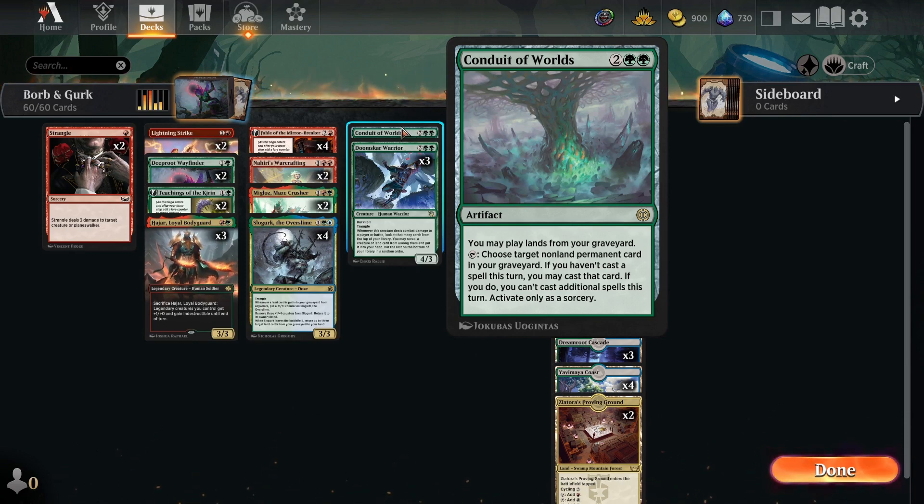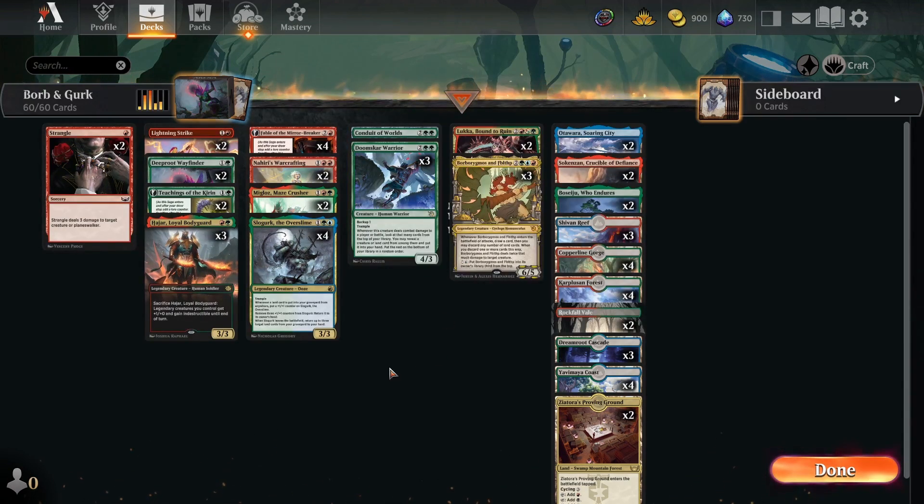A Conduit of Worlds is going to help us in the late game against other midrange and control decks — if the hand's empty, we can just cast spells out of the graveyard, so it's pretty cool. This deck has a lot of versatility and interaction and I always have a blast playing it. If you guys are excited to see this in action, make sure to drop a like, leave a comment, and subscribe. I've been uploading every single day for the past three months, so let's hop onto the ladder.